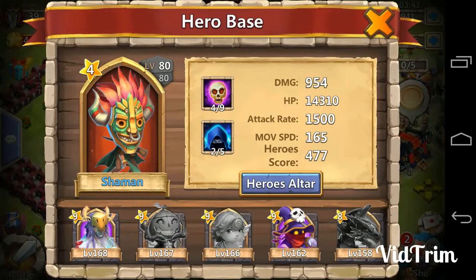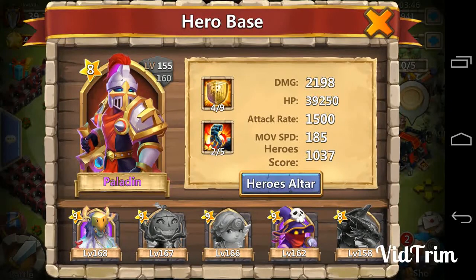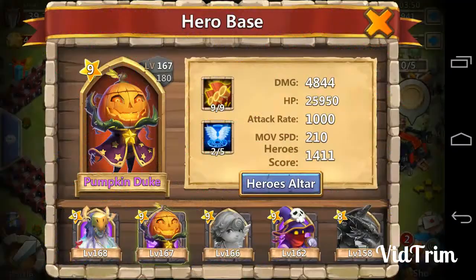My Shaman is at 4 of 9 with an insignificant talent, but that's okay because 4 of 9 is good enough for the boss's damage reduction. My Paladin is at 4 of 9 with 2-5 Stoneskin, and that's a great talent to have because it increases the effect of damage reduction.